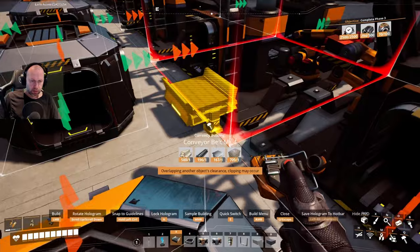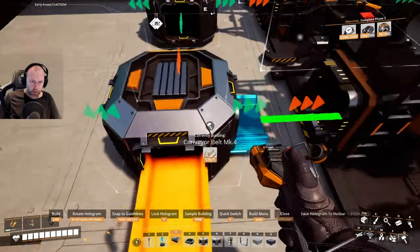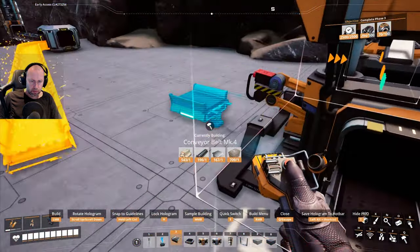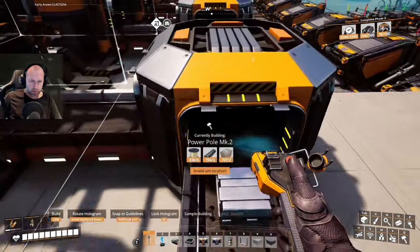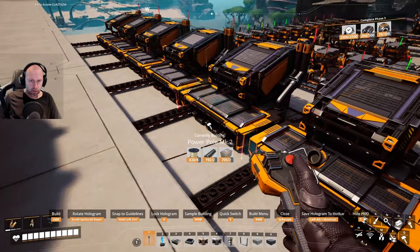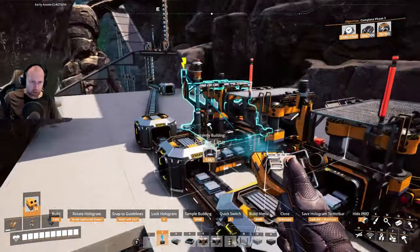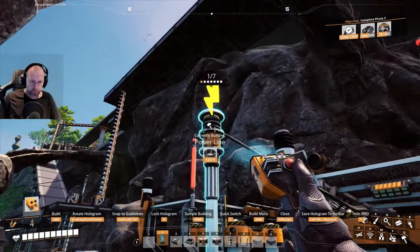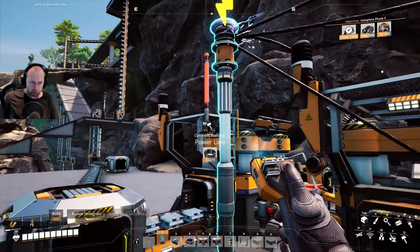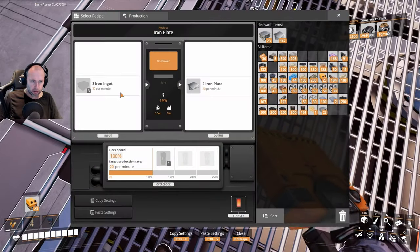This should go there — connect everything. We can start producing iron plate. This goes like so. This needs power. Two should be fine, and we need to steal some power somewhere. Green, green, green — this is missing something. No power.